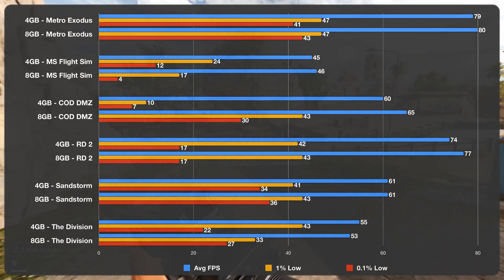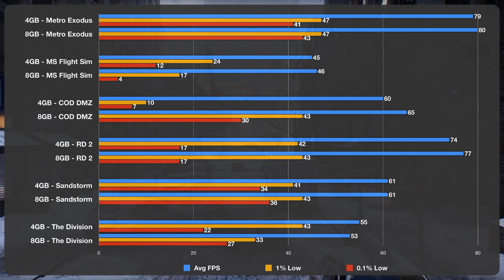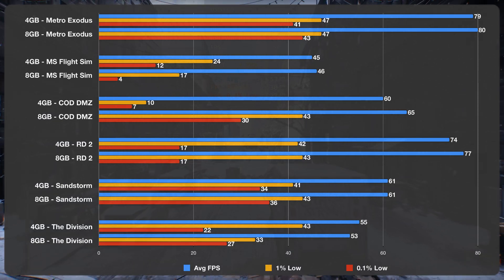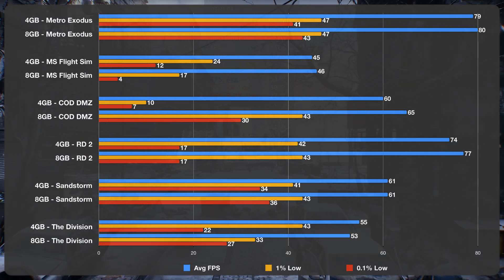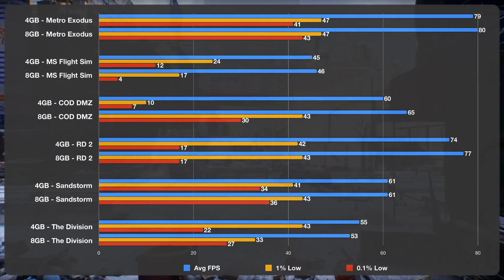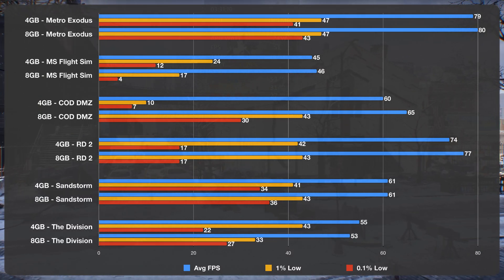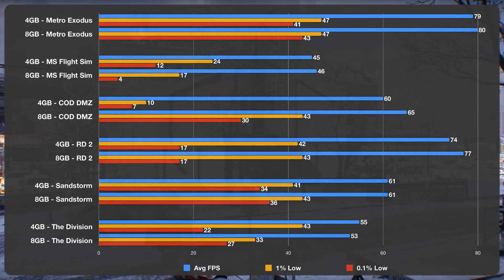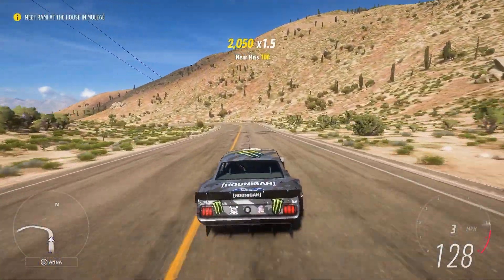Sandstorm: pretty much identical, not much difference. The Division: 4 gigs was a smoother experience in my opinion — the average and 0.1% were higher for most of the benchmark, though a slight stutter at the end brought it from the 30s down to 22. So I'd say overall 4 gigs is better for The Division.